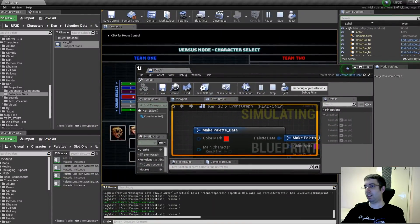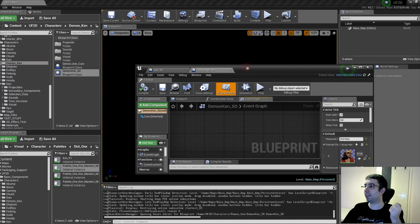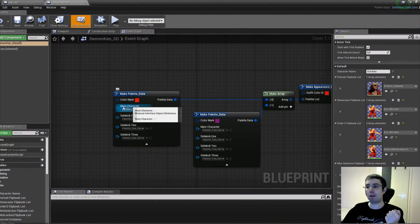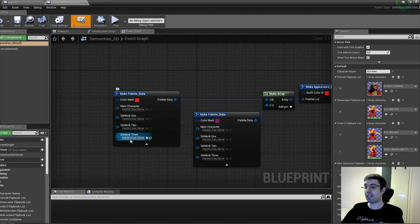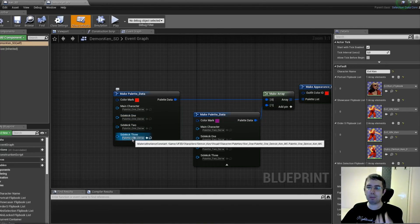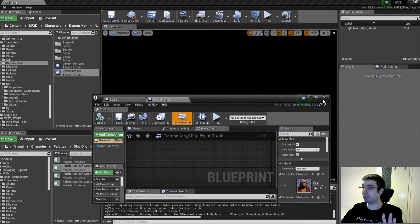Let me show you in Demon Ken — it will be better. Demon Ken has only two palettes right now. Notice that the main character has palette one — you see from the name: palette one, Demon Ken. The names are the same, that's why you are seeing the same palette over them, and that's why the same problem doesn't exist in Ken. As I said, not a tutorial, just a showcase.